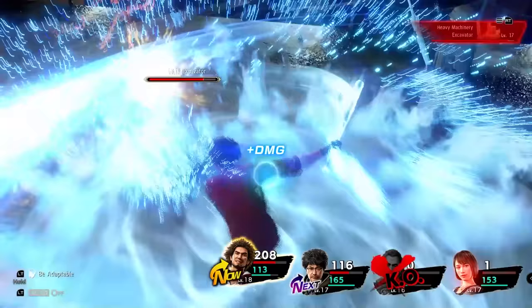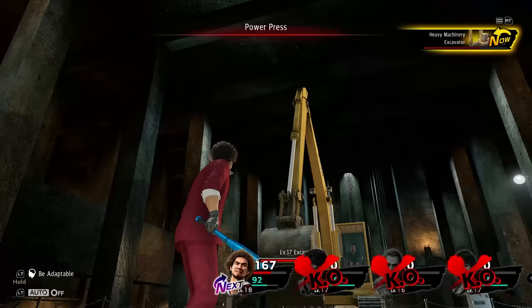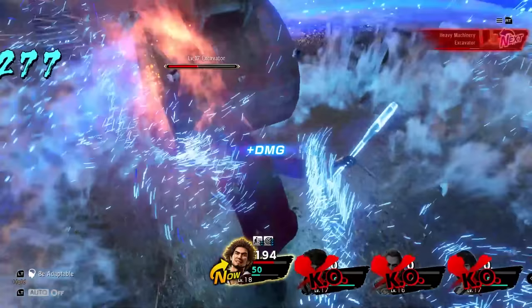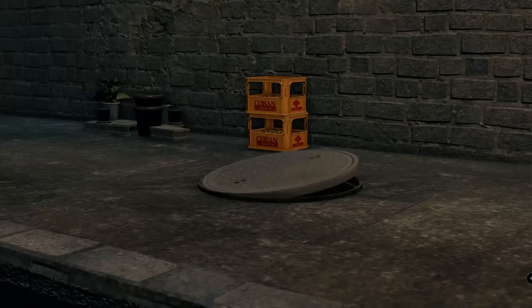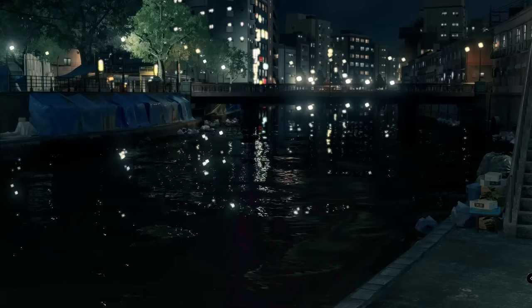I was really afraid of this one after just barely getting through the underground section. Luckily, this fight was much easier than I expected. Batbreaker is dealing some very good damage and the incoming damage is for the most part very manageable as well. Once the crane is done, we finish off the remaining enemy with regular attacks and return back to the surface of Yokohama.